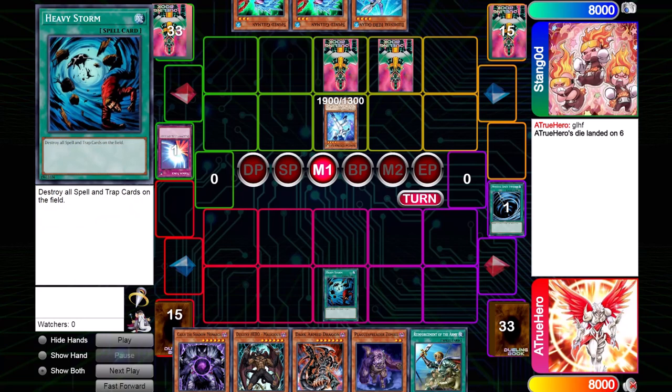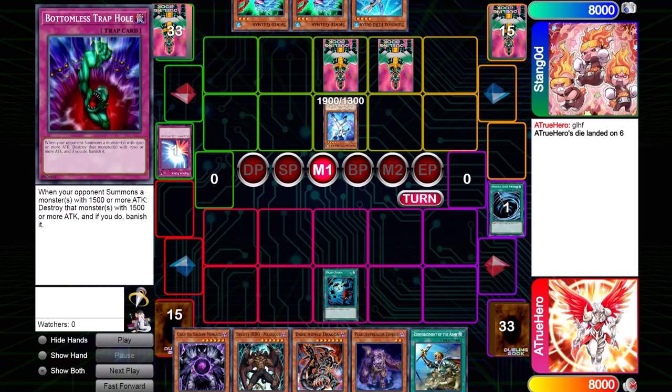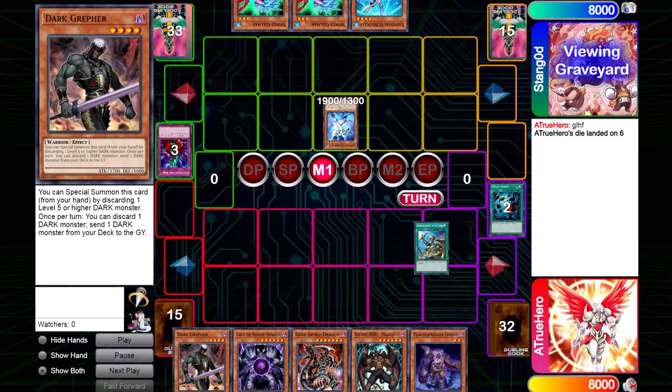So I played Heavy Storm, and he actually didn't have any of those protective cards. Sometimes Hero Beat players try to psych you out and make you think they have a card to protect their back rows when in reality they don't. When it comes to playing Heavy Storm, you have to make an accurate read of the game state — do I have to play Heavy Storm in order to win? If yes, play it. If no, consider holding it and taking out their back rows one by one. After this Heavy Storm, the game is over — I'm able to make Stardust.